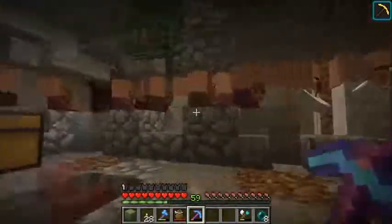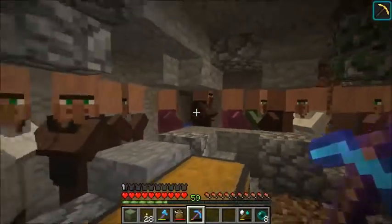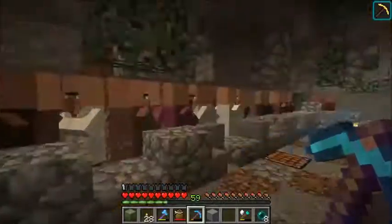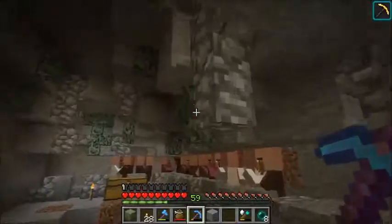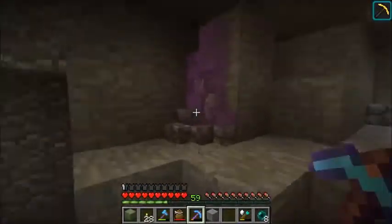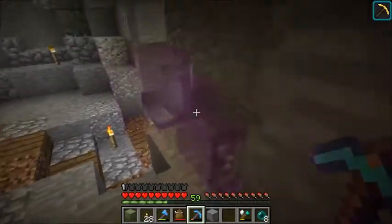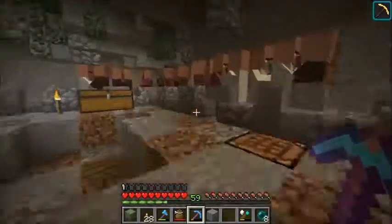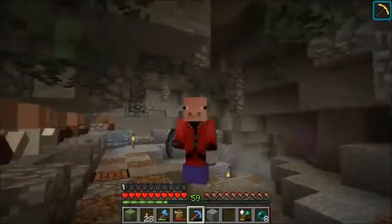Looking good, looking good. Actually there's a block open right above that water stream, so I'll fix that in just a moment. I think everything's all finished. I've done some chisel and bits leaves, done some crystals - more than one block - these ones take up more than one block. I think it looks really good. So I think that's that. Hopefully you enjoyed this episode. This has been Serpent and I'll see you in the next one. Goodbye.